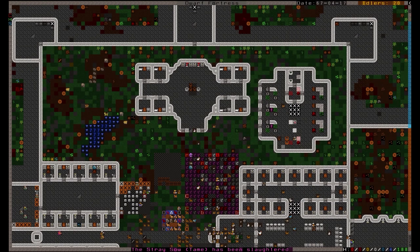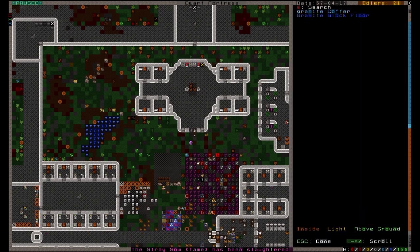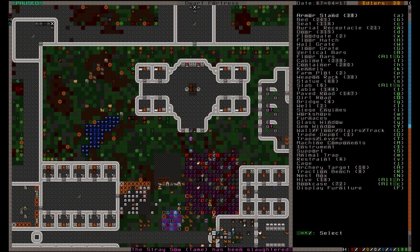It's important to note that the hospital needs containers such as chests or bags to be placed within the zone's footprint to store these supplies. You can place these with B and then H.